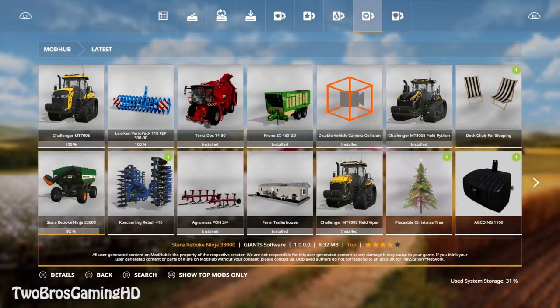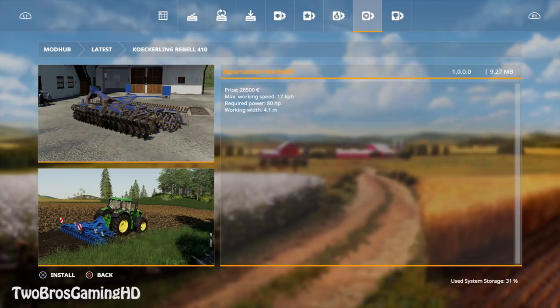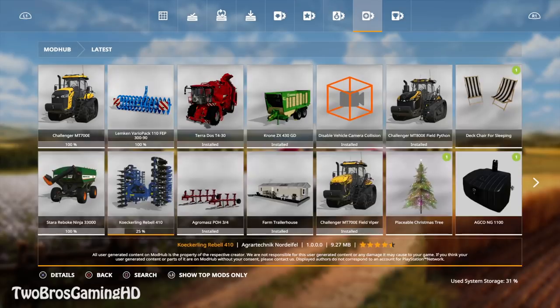Then we have the Kugeling Rebel 410, which is from Agra Technique Nautil 5. The price on this is €26,500. It has a max working speed of 17 kilometers per hour, a required power of 80 horsepower, and a working width of 4.1 meters. It's a good-looking machine. So that's what we have in today's new mods section - brand new, just came out today.